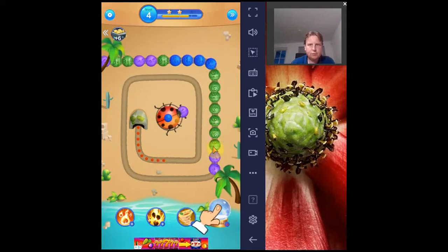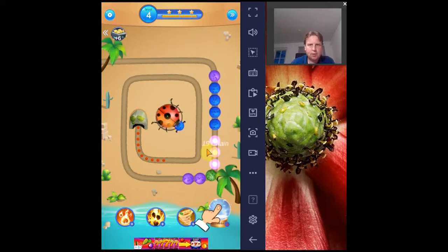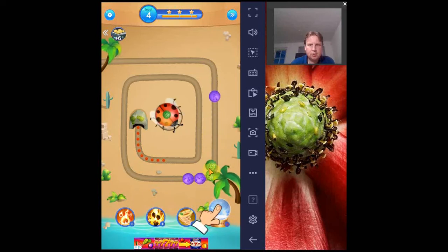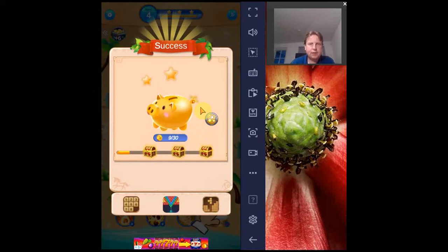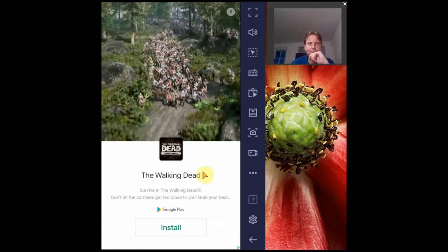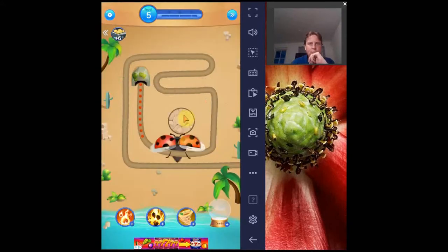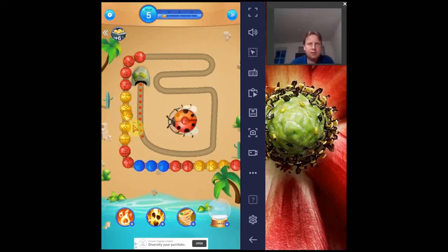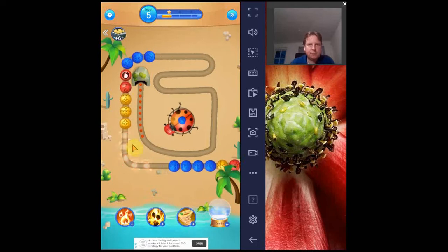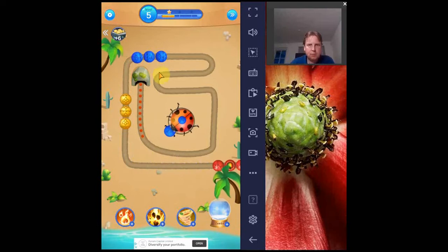Sometimes these green balls move together, sometimes they don't — not sure what exactly is determining that. As you can see there are some ads in between the levels, which is a bit of a pity because it looks like a quite reasonably well-done game, but I guess they have a problem monetizing it in other ways. You can also buy some packs with in-game credits and booster tiles.